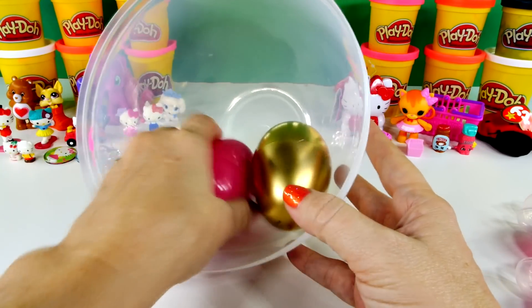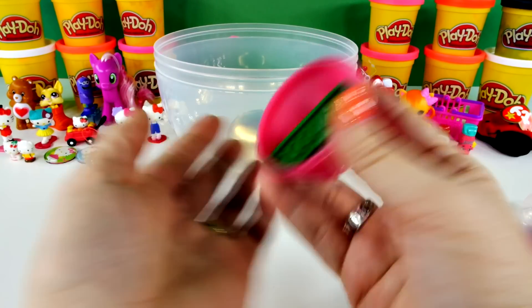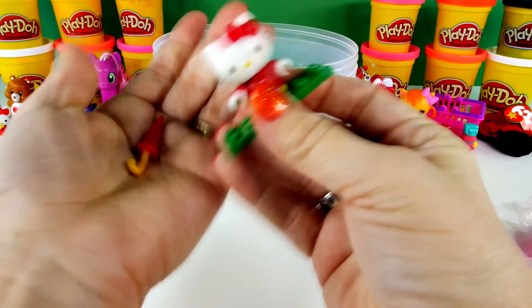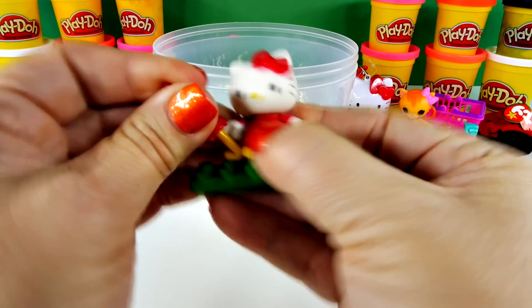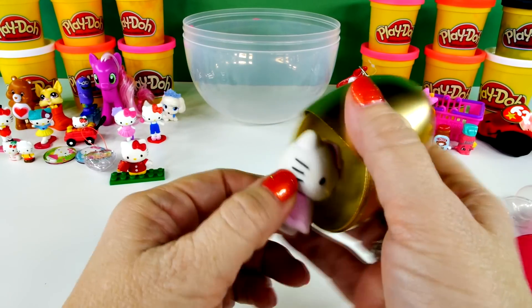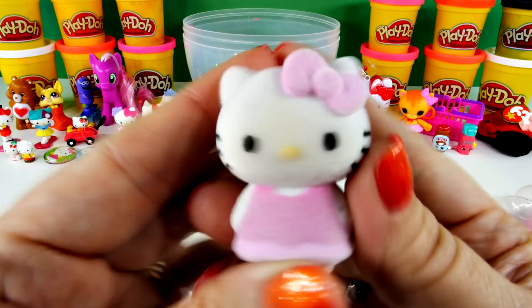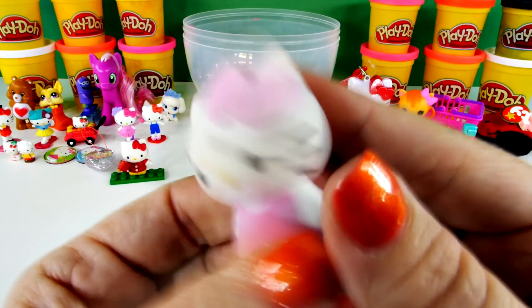Only two eggs left — one big pink and our gold. Let's see what's in here first. It's a Hello Kitty Lego — I think so. Look, put that there and she has a little umbrella. That's really cute. And last but not least, our golden egg. I knew it — it's Hello Kitty herself. Now this is a really soft kitty. What a cute little Hello Kitty, and I like her in pink.